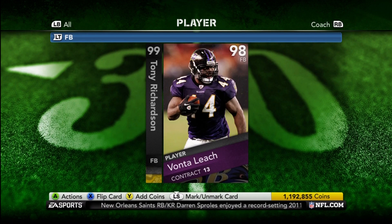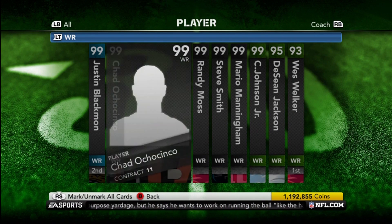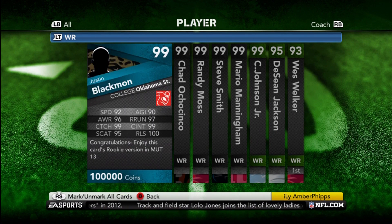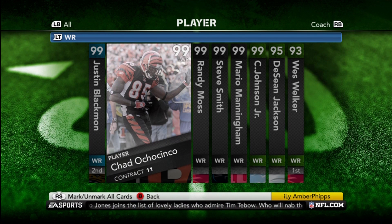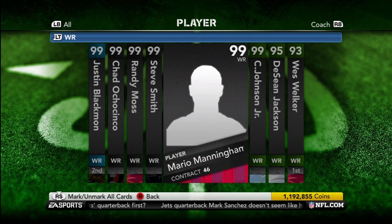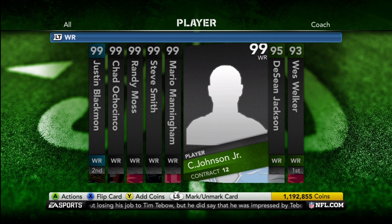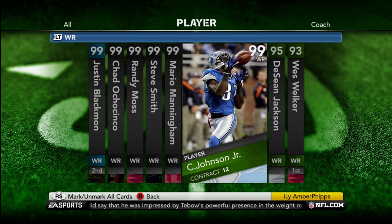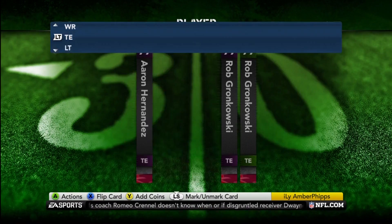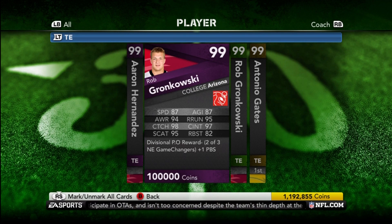Fullbacks: Tony Richardson and Vontae Leach. I also acquired a Chris Cooley out of a pack, but I traded him — I probably should have kept him, seeing that I traded him for a card I later pulled, but it's whatever. Wide receivers: Future Star Justin Blackman, Chad Ochocinco Ghost, Randy Moss Ghost, Steve Smith Ghost, Super Bowl Mario Manningham, Fantasy Reward Calvin Johnson, Fantasy DeSean Jackson, and Fantasy Wes Welker. Tight ends: playoff reward Aaron Hernandez, playoff reward Rob Gronkowski, Fantasy Offensive Hero of the Season Rob Gronkowski, and Antonio Gates.